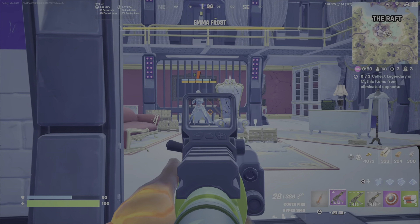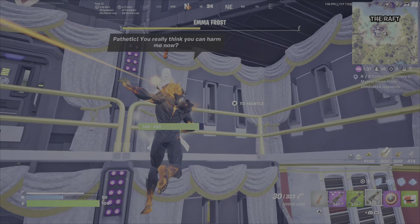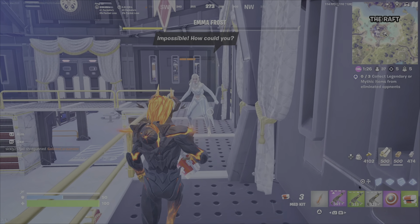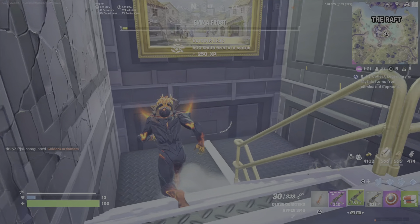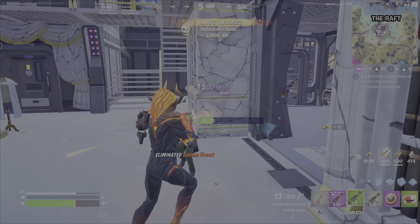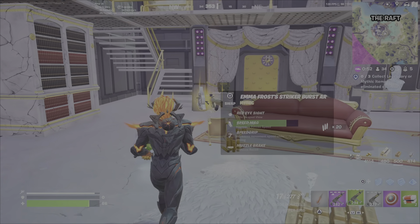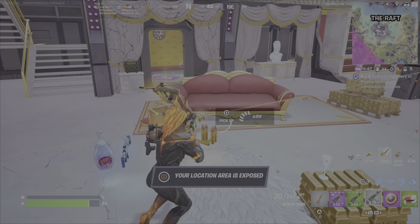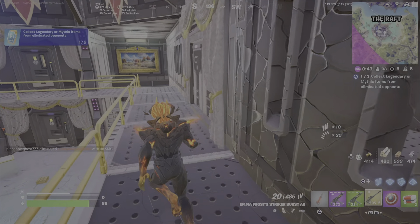So this is your toughest route — I'll be taking on Emma Frost. Strategies to make this easier: I like using the SMG because they unload lots of bullets, reload quick, and you can switch between them, which is why I've got three. Make sure you have health and shields, and always retreat when you're reloading or take cover. Watch out for guards too. Once you eliminate a boss, they will drop at least one legendary item — in this case it's a mythic: Emma Frost's mythic striker burst AR.